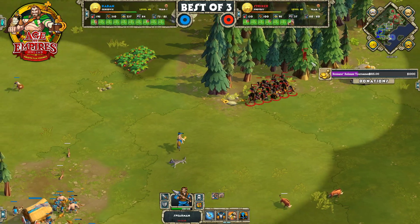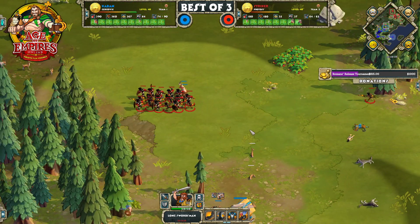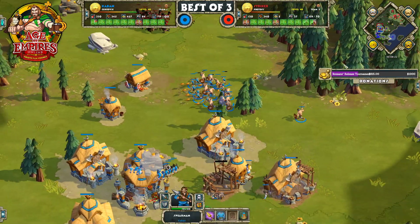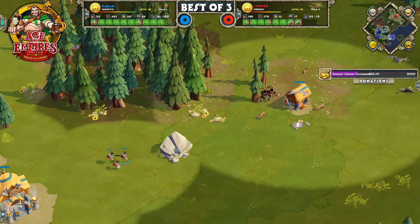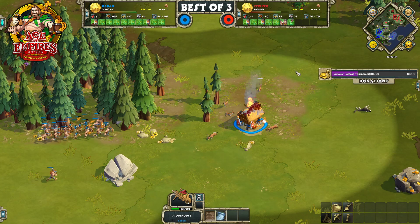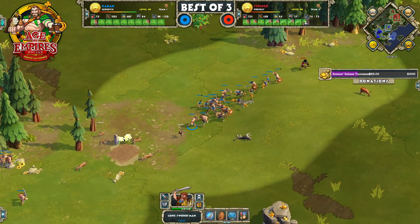Stryker is going to move in with his group of infantry, and now Caban's scout meets his untimely demise as well. Stryker avenges his fallen scout by getting Caban's scout. Caban is a little behind in unit count — actually it's about the same. Here come two more longswords — they push those villagers off that hunt. But Stryker doesn't like this engagement and decides to fall back. However, for his troubles, he was able to push Caban off this hunt. Caban's going to try to save this storehouse — he will not. Stryker loses a few longswords but is able to deny this hunt, at least for the time being.